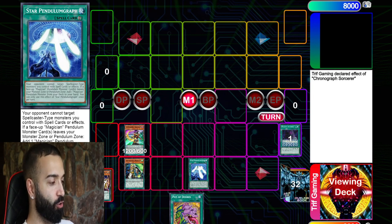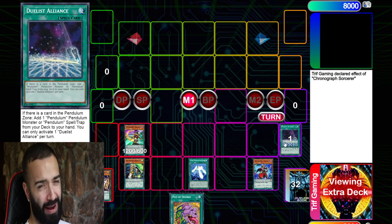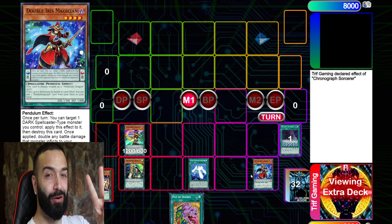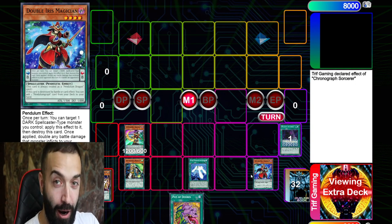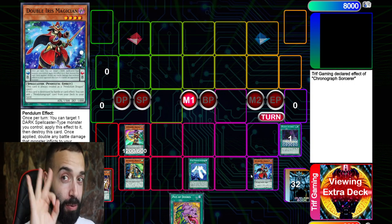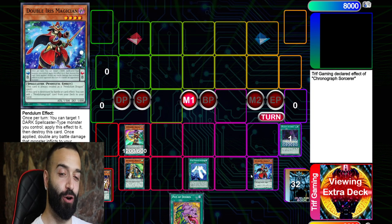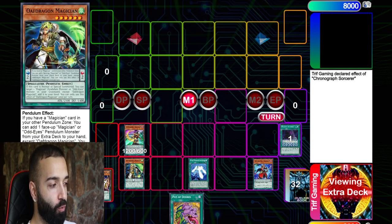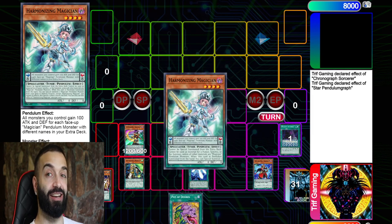Here I'm gonna do a cool play — Duels Alliance, you don't want to search Pen Call. Double Iris is at two and we've built this entire deck to revolve around Double Iris Magician. We're playing three Performapal Pendulum Sorcerers to pop the Double Iris, add Joker, and that's the normal summon.